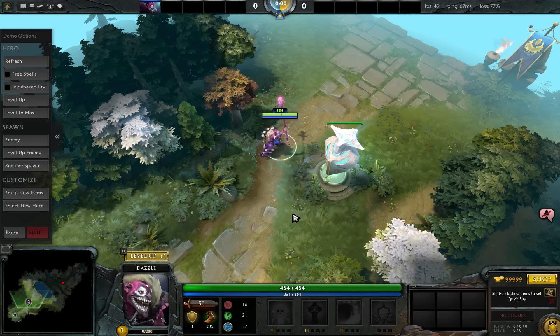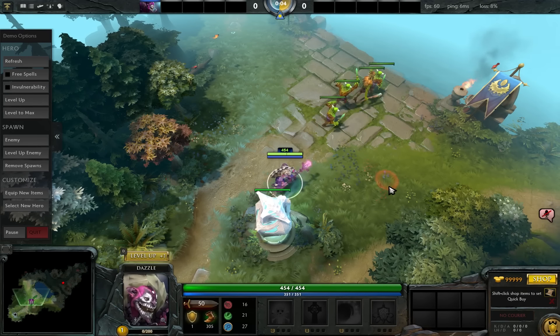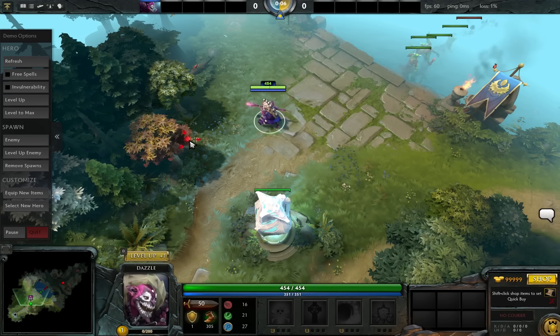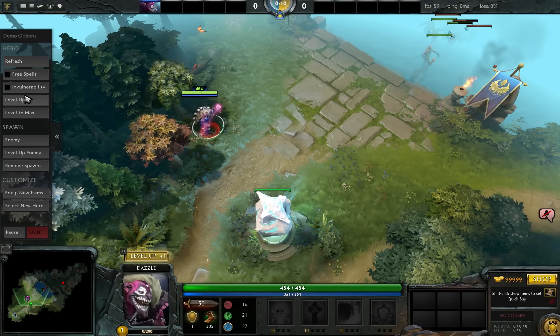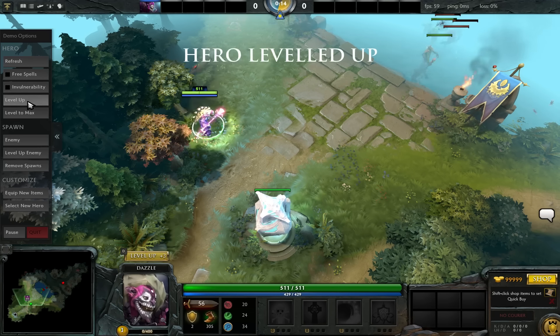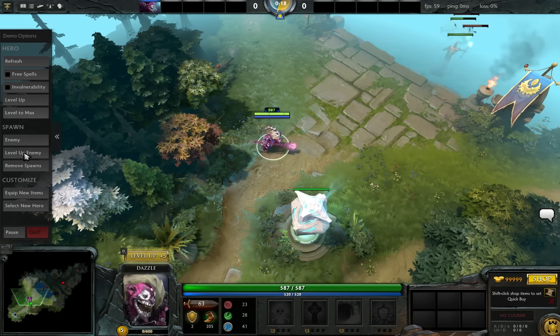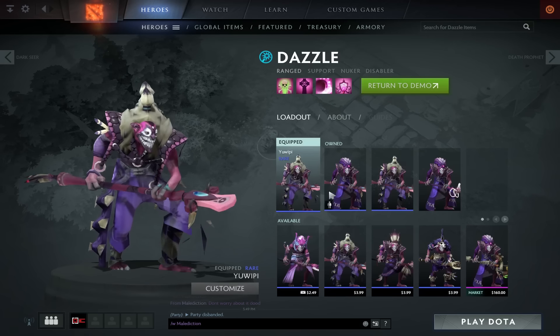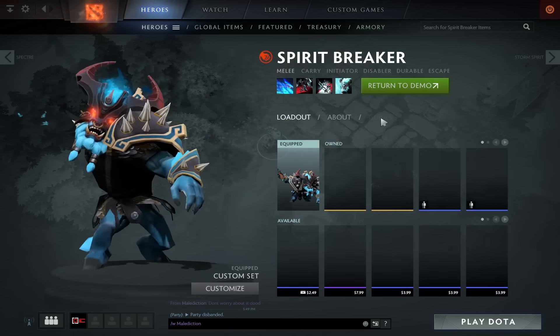Now you can go in. You're playing Dazzle — the creeps just pop right out. On the left side of the screen you have something cool: you can level your character to his max level, you can level him up one at a time, you can refresh so he starts from scratch. Let me try that. Refresh. No, it doesn't. Let me choose a new hero. Select new hero — Spirit Breaker. Turn to demo. There he is, he's level one.